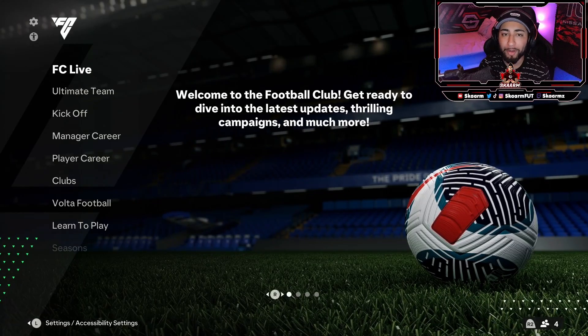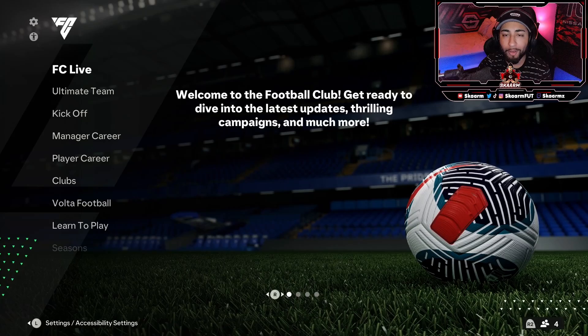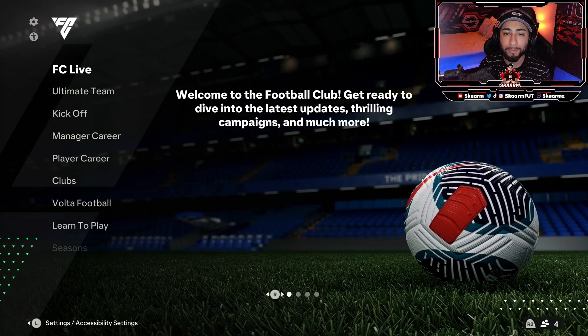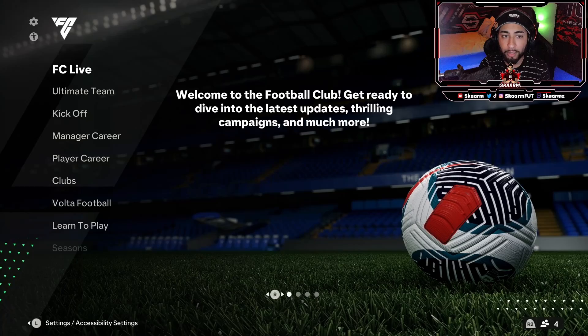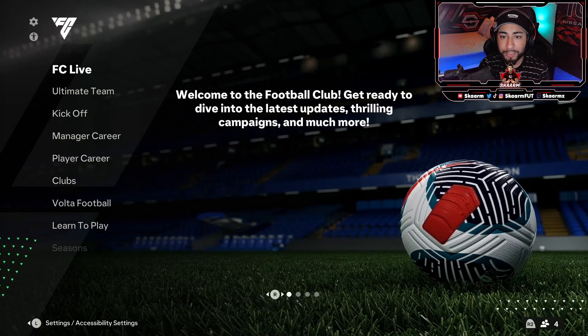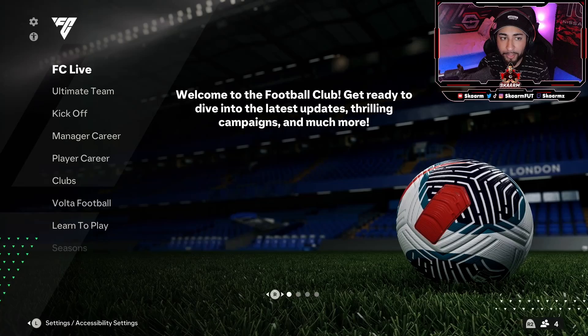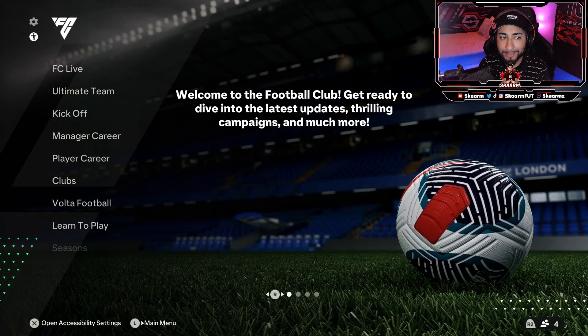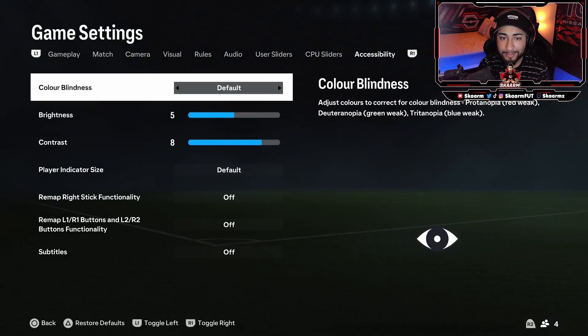What is up guys, it is Scarman. For today's video I'm going to be showing you how to change the colors on EAFC24 — this includes things like changing your mini map colors, putting on some colorblind settings, and even changing the brightness and contrast of the game. In the main menus, go onto the little person icon at the top left of your screen, just under the settings icon. Click onto that and it will take you directly into the accessibility section.